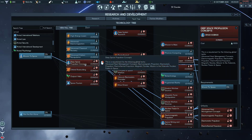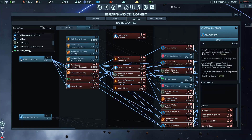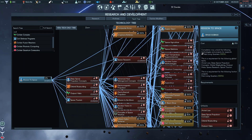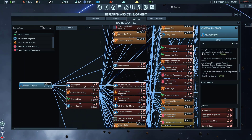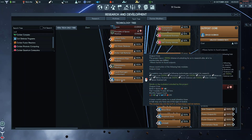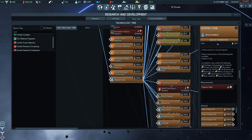Deep Space Propulsion is unlocked by Mission to Space, which you're already going to be doing as one of the three initial techs. Now I'm going to go into the project tree, because the projects also cost research — though they're very cheap. The Outpost Core, which you need to just claim a spot and found the outpost, is just 300 Space Science. Really easy to do.